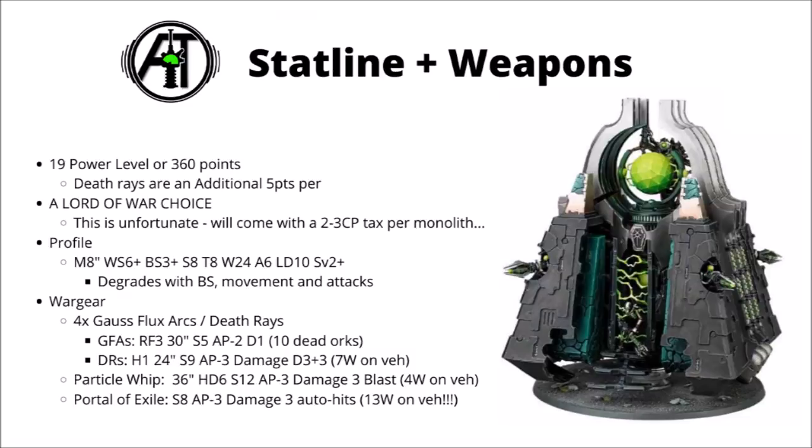Its particle whip — the big ball of energy at the top — got really quite significantly upgraded from the previous version. The previous version was only 24 inch range; this one's 36 inches, heavy D6 shots, a big strength 12, AP minus 3, and a flat damage of 3. It also has the blast keyword, which will help it out a bit when firing against decent sized hordes. This one will average around about 4 wounds per turn on a vehicle, and flat damage 3 weapons could be pretty useful at the moment to help deal with Gravis armour space marines.